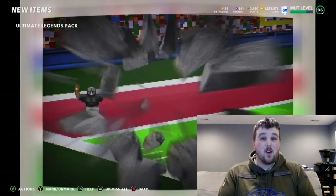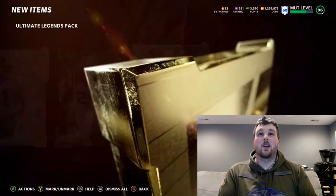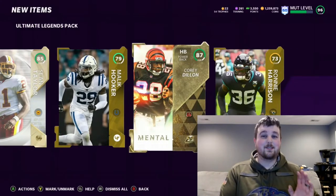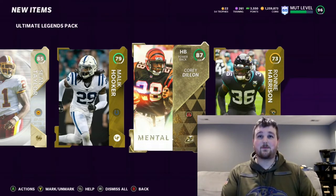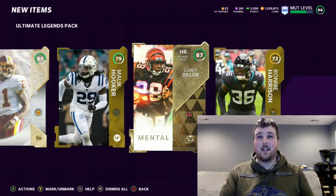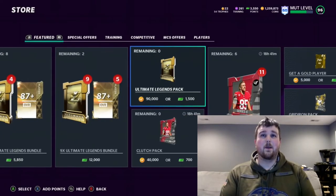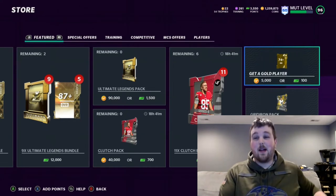Got a 50 card here — maybe a full one to help us out. Sean Taylor. And here we go — another 87, Corey Dillon. We literally pulled 10 of these packs and spent 900,000 coins. We almost spent a million coins on these packs. We still have yet to pull anything above 87 overall Ultimate Legend cards. EA needs to do something better — these packs are bad. And it's just not how these packs should be. I'm not okay with that.